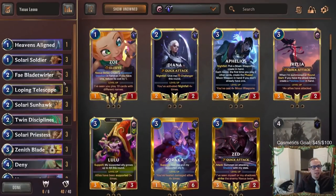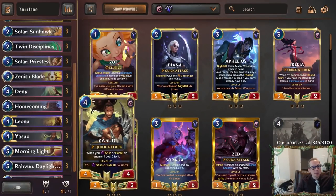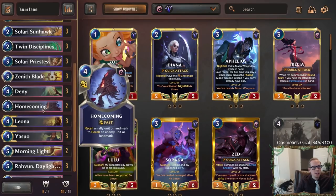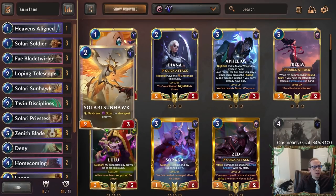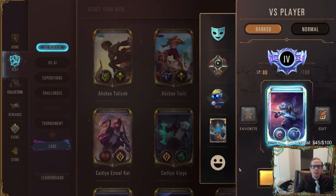I had 39 cards I definitely wanted, with one extra slot. I went with Heavens Aligned — it's a really cheap Daybreak card that's great with Robin. You drop Robin, use spell mana on Heavens Aligned, get both the Daybreak and Nightfall bonus, create two cards in hand, and get one towards Leona's level up. Also going with Homecoming because it's two recalls for Yasuo level up — you need five-plus stuns or recalls.